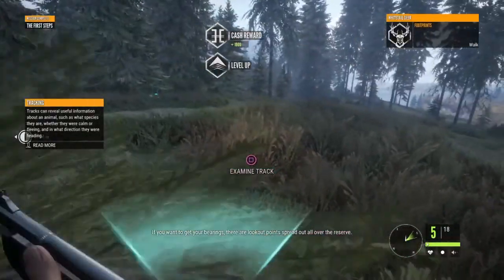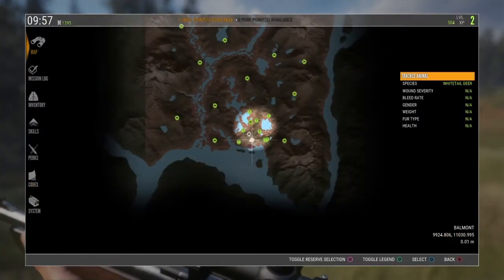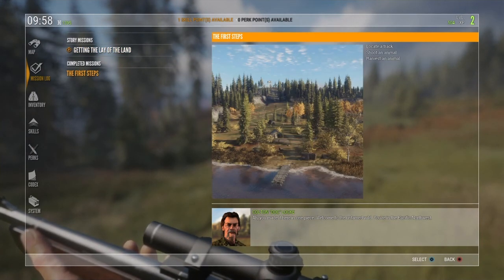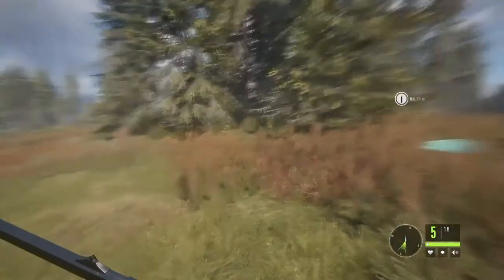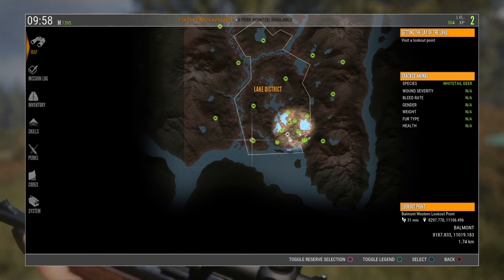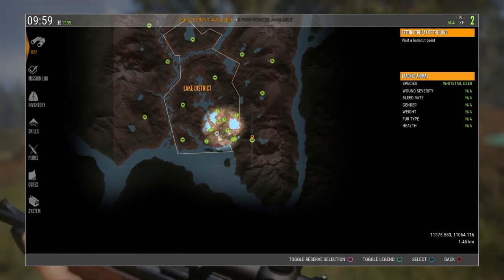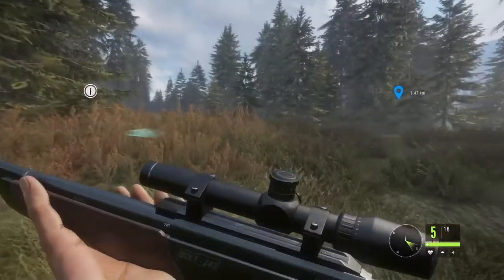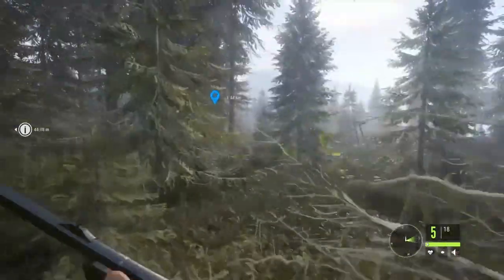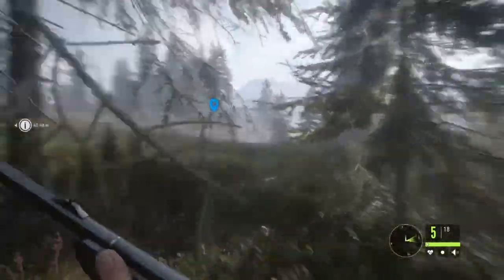The game says: if you want to get your bearings, there are lookout points spread out all over the reserve. So I've got that done finally. Mission log — 'Getting a Lay of the Land.' Visit a lookout point — already done that. I'm going to have to go to another lookout point, which is to the east. I'm guessing you've got to do a couple things before you unlock the store or whatever.